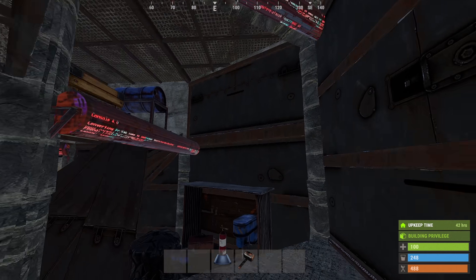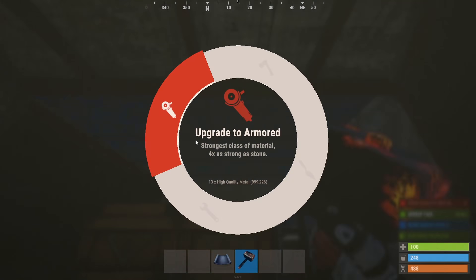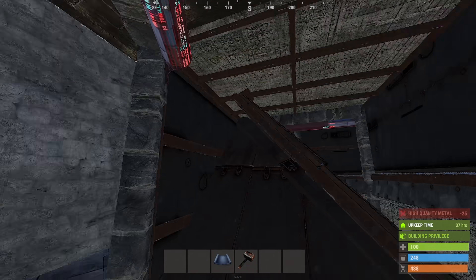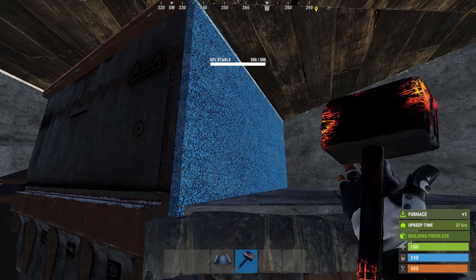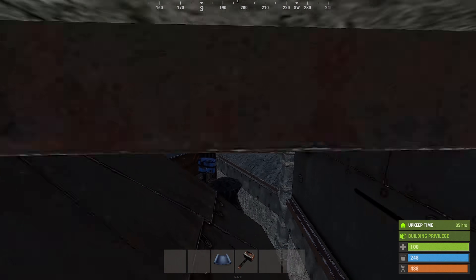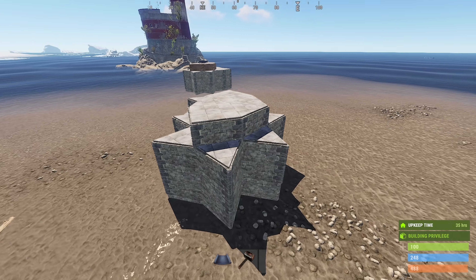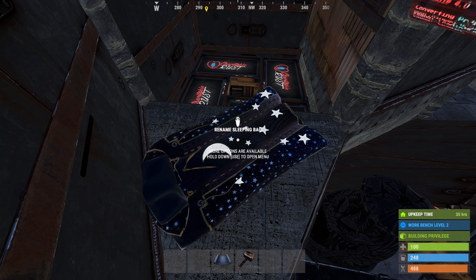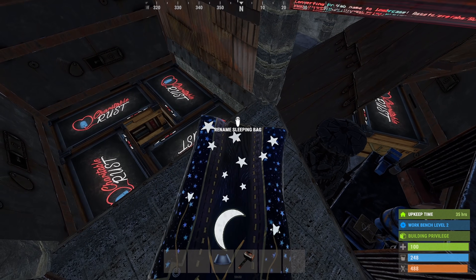Now the only real downside to this style of roof bunker is we are left with extra stuff we have to upgrade to maintain its integrity. We have good use of this space in the form of storage, so it is worth it, and you can upgrade all of the pieces like this. Once all of this is HQM, the base is now 19 rockets to raid from all directions. Pretty solid for its size and effort. I just noticed that somewhere in editing, this sleeping bag was missing from a few clips, but it is now safely returned. Everything we just did is not affected by its presence, so we're good.